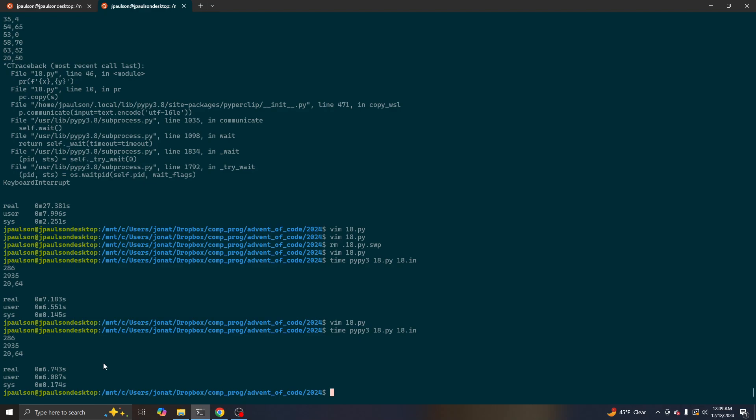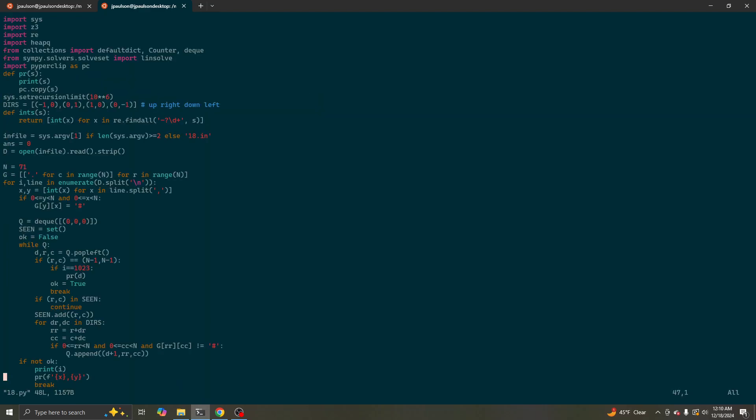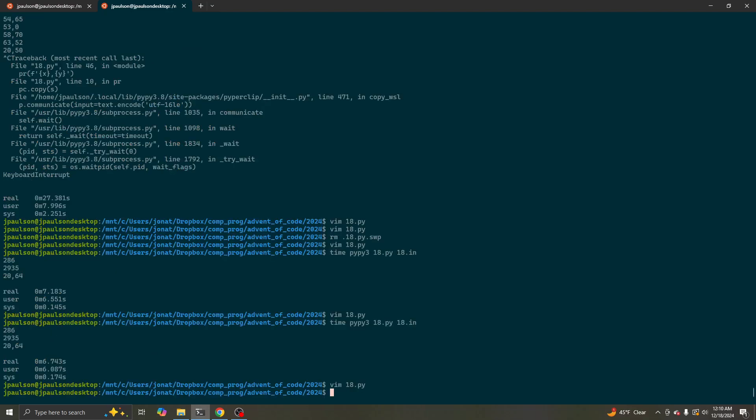If you want to do something faster, I know how to do it in reverse. You could do it in reverse with union-find: drop all the obstacles, then as you pick them up, connect things to the four squares adjacent to them, which you can do quickly with union-find. The first time you connect the top left to the bottom right, the answer is one after that. Anyway, I'm happy with what I coded up, and that is it for today. See you tomorrow.